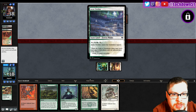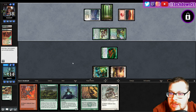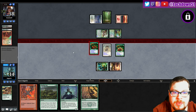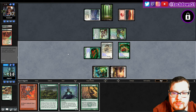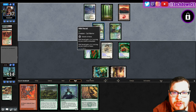Oh yeah, this is one of the new lands — let me see this thing. It enters tapped. Yeah, okay — snow land? This is not a snow land, so I was wondering if we had to worry about Scrite. I don't think we do. I like doing this, still good pressure. Double poison — this is nothing to joke about.